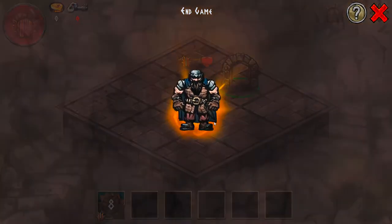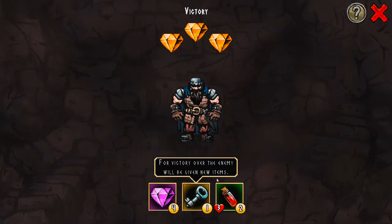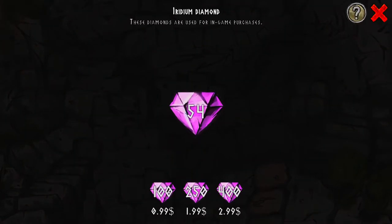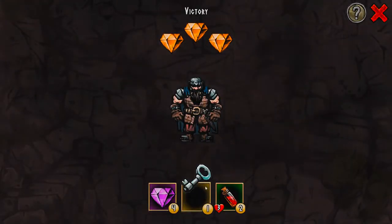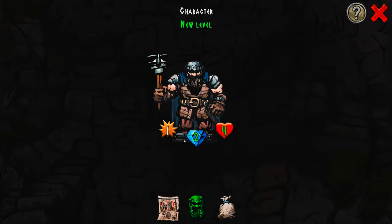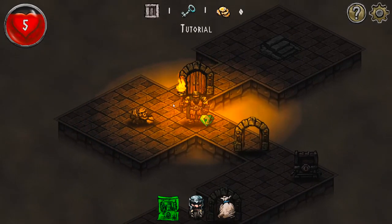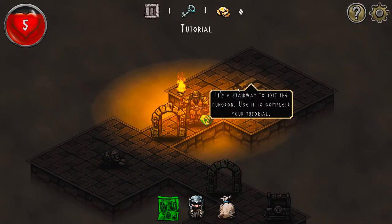That character can't do anything because I stunned him - fantastic, so I can kill him. Use this door to finish the battle - it's a tutorial. Three gems - perfect. For the victory the enemy gives new items: a key, some gems, and two potions. I gained a level - for victory over enemies, the character's level increases.